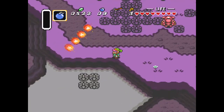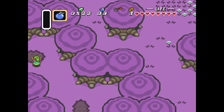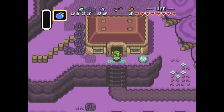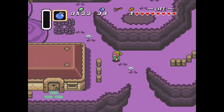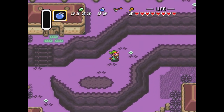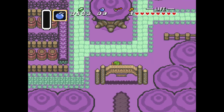Oh my gosh, you can only kill that guy with the bow. Okay, well let's just walk in here and see what happens. Oh yeah, that's right, I've already been in there. I got something cool if I remember. I wish I could find some more magic — I'd love to be able to use the fire rod again. Something's a little magic hungry.